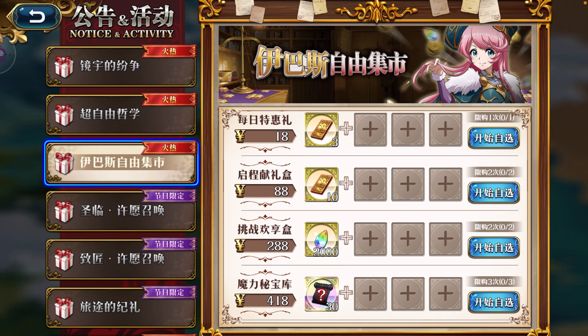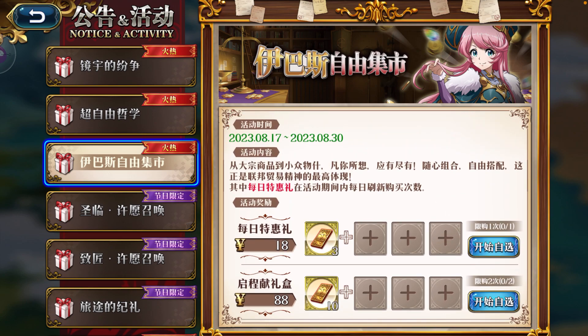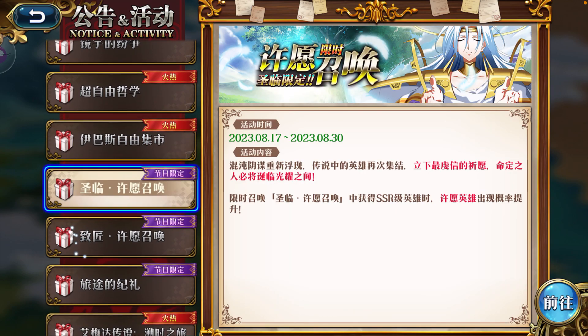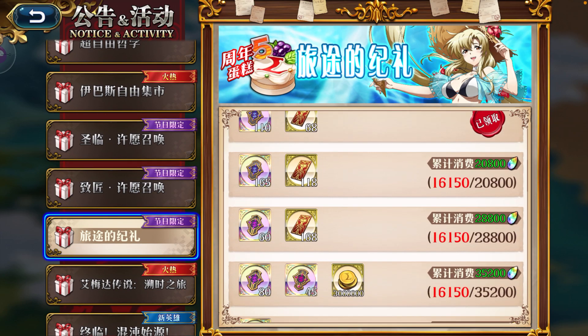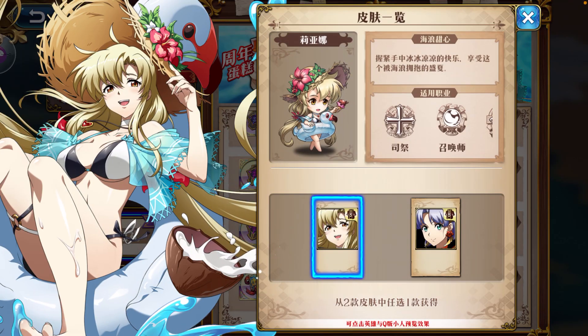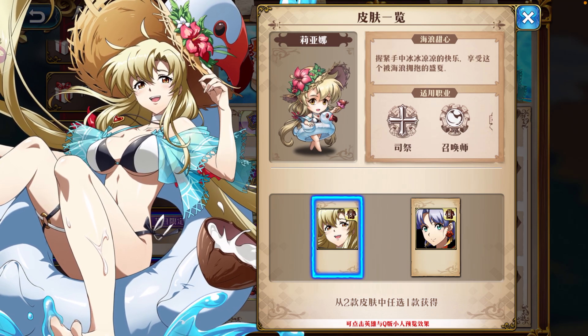We have the Marketplace — this will come during the anniversary period, where you get a wish for your items and your heroes. There are also some quests based on the number of crystals you spend. This time I will be getting the swimsuit, which is an anniversary skin for Lyanna.